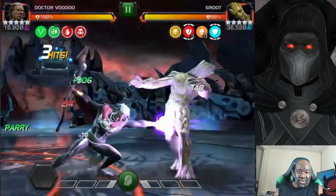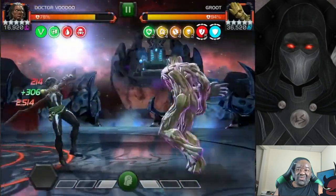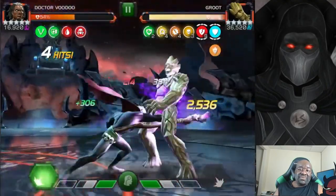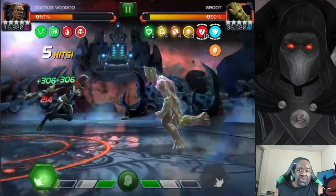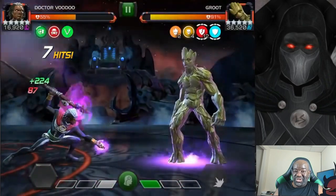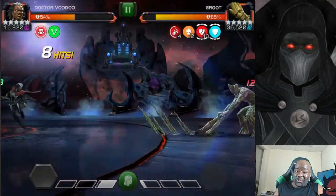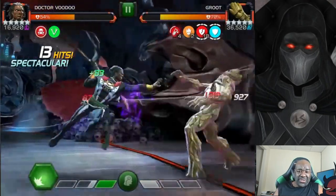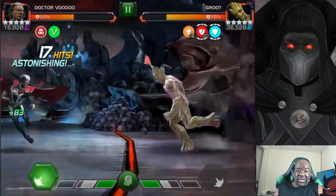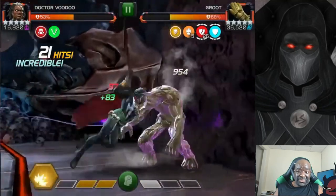Anytime I see Groot, I think of Dr. Voodoo. Dr. Voodoo is one of the best counters for this fight because he can convert all those buffs to poisons. You know who else does really well? Longshot — he does this fight extremely well. You could also use Black Widow Clairvoyant with her nullification. If you're running Mystic Dispersion, you're going to have power galore.